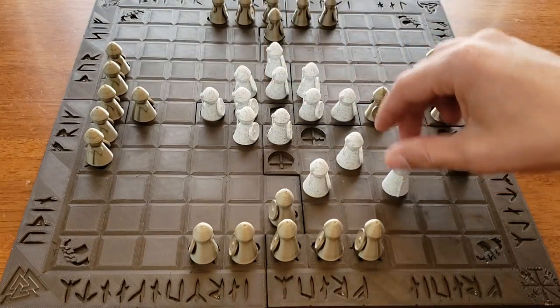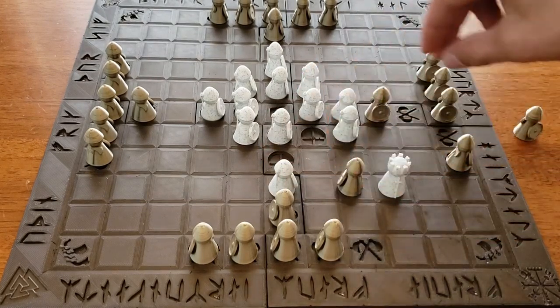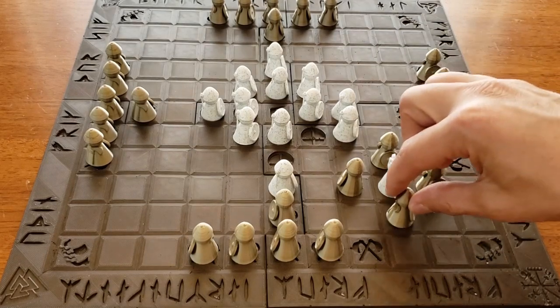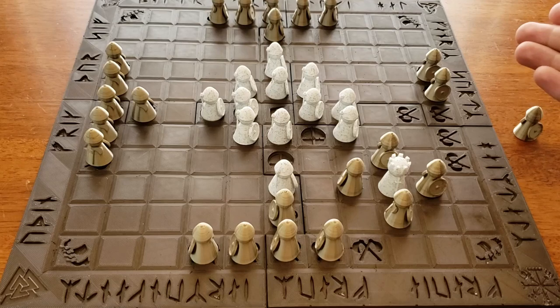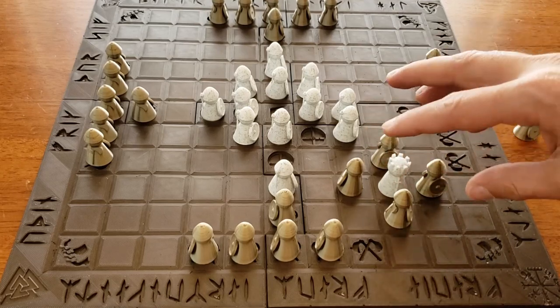The king does not get captured by just being sandwiched on two sides. In order to capture the king, the attackers have to surround him on all four sides with attackers or with blocking terrain. So as you can see, if he were out in the open, this would mean that the attackers win.